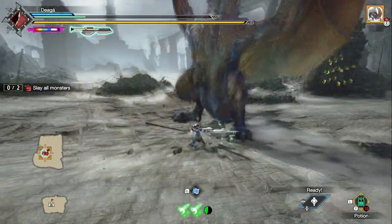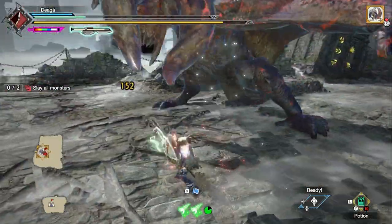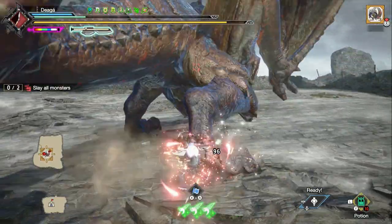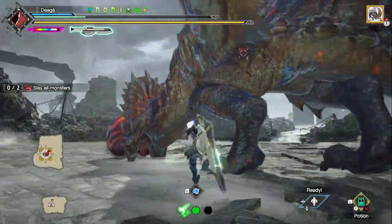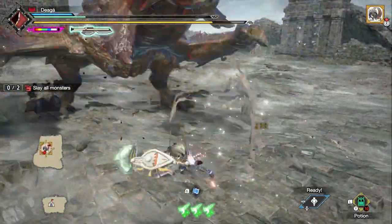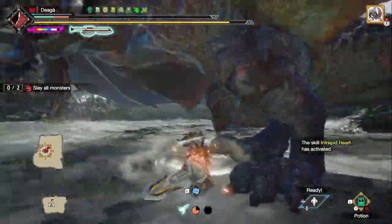I didn't notice I was out of ammo, so I did a Mad Row Reload there. And I'm running Defiance 5, so I could tank the roar just fine. Counter this — the Hip Check has a lingering hitbox, so it's kind of annoying to roll through. But I'll deal with that during the run as well. I was a bit too slow on the counter there, but Intrepid Heart saved me.